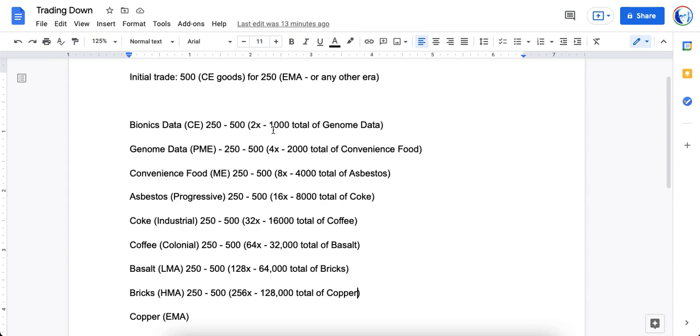So now you're going to work with this 1,000 genome data. You're going to make a trade for 250 for 500 convenience food. You can do this type of trade four times — 1,000 divided by 250 is 4, times 500 means you now have 2,000 total convenience food within your inventory. Now you're going to take 250 for 500 asbestos. You have 2,000 to work with, divide that by 250, that's 8. Eight times 500 means you now have a total of 4,000 asbestos within your inventory.